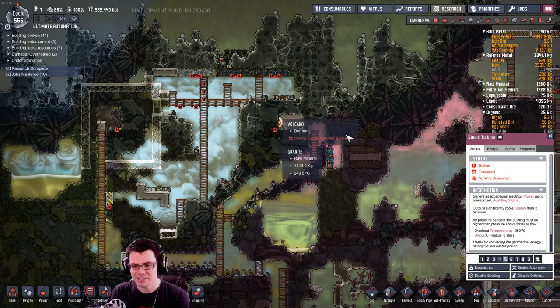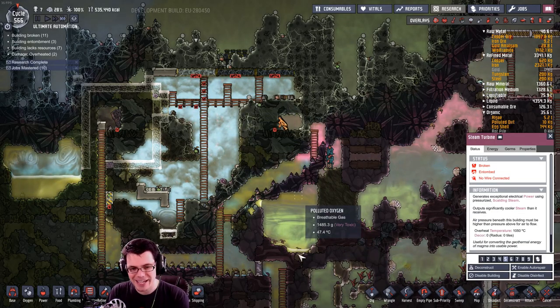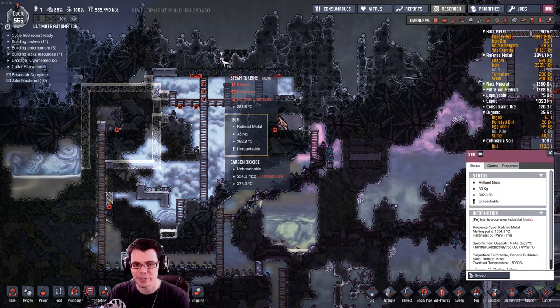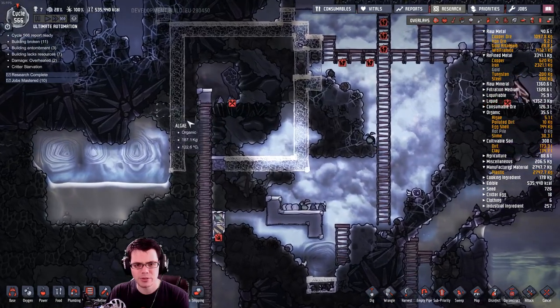One thing I have done is I've disabled the auto repair on the steam turbines — thanks for reminding me of that. That would be really bad if I had kept repairing this. Well, I guess it wouldn't be that bad. I mean, we've got a bunch of iron right there, so it's almost like it's pre-delivered.